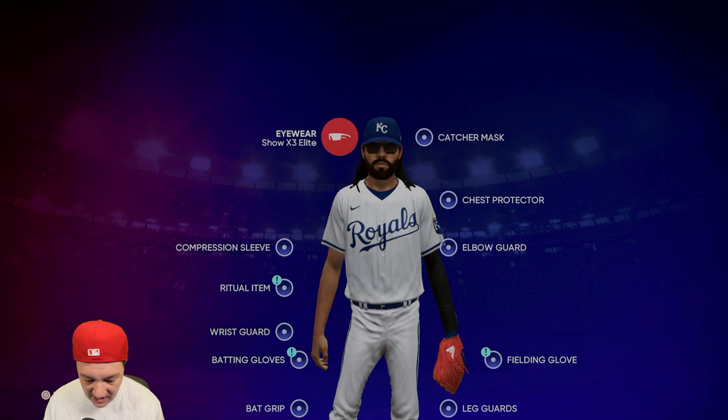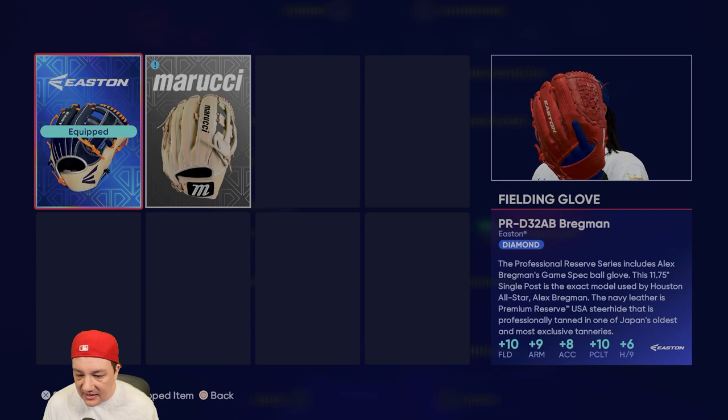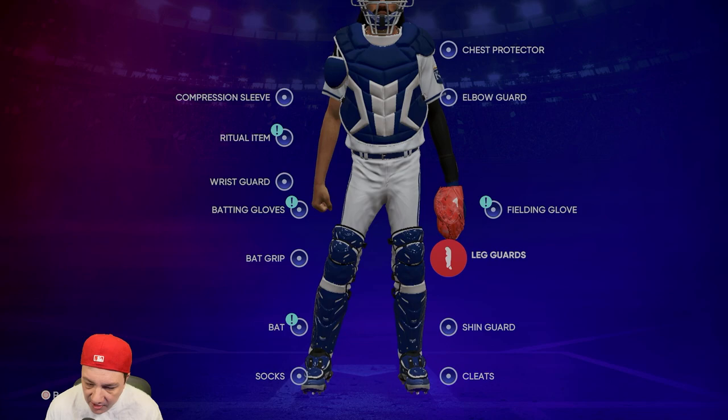For equipment, you don't need to go number by number — you can actually get a little swagged out on this player. I went with Nike sunglasses. For the fielding glove, the one thing that isn't Nike — it's the Alex Bregman glove, which gives a lot of arm strength. For the elbow guard, I picked up the Nike elbow guard along the way for a little bit of discipline and durability, even if it doesn't do much.